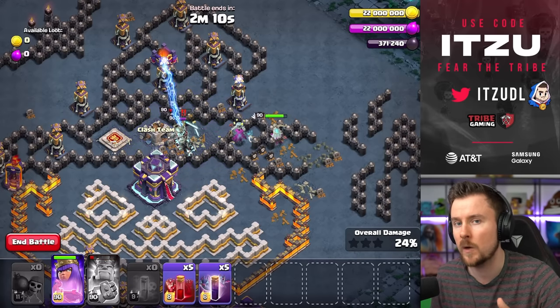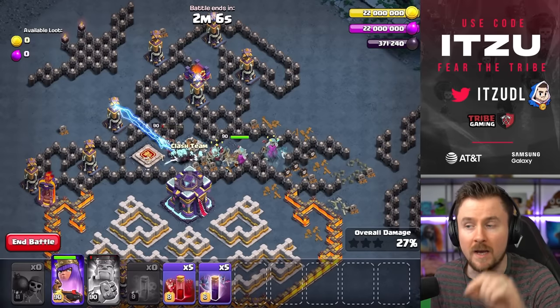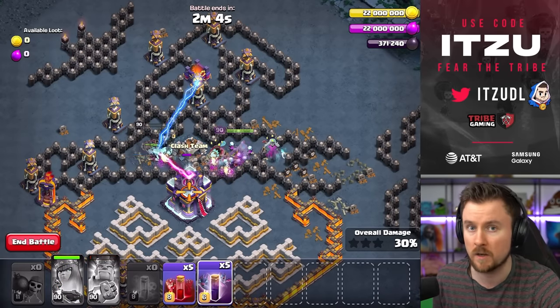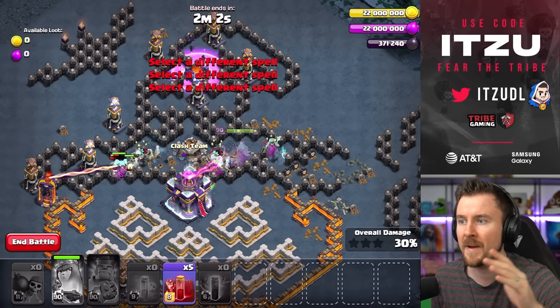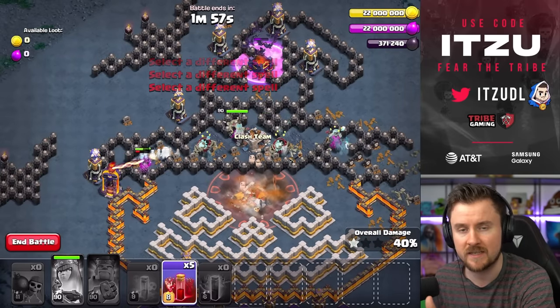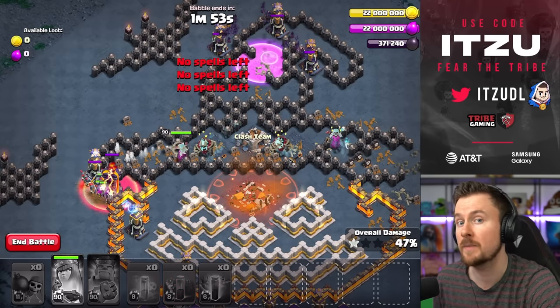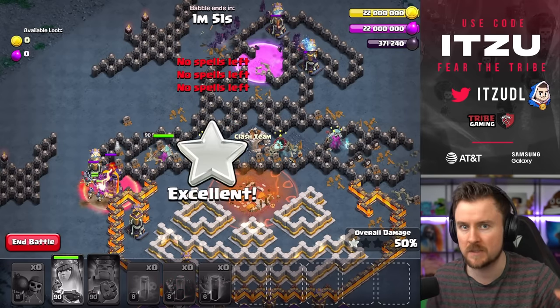As soon as your queen is on the town hall, use her ability and place all of the bats on top of that poison tower around the testers at the top side. Place every single bat spell. Now as soon as your queen is locking onto the left tester, place your skeleton spells on top of that multi-mortar tower.